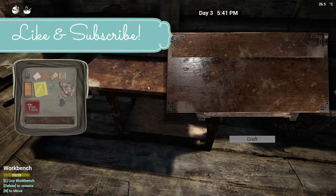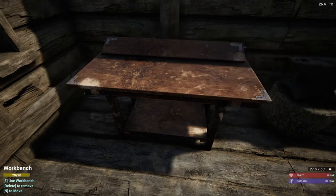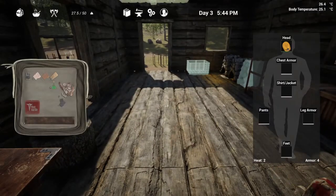Now that our workbench is made — which you need no blueprints for — you're gonna put six Kevlar on the workbench along with three cloth and your smelted copper ingot, and you have the yellow helmet. It should auto-equip onto your head.